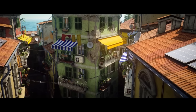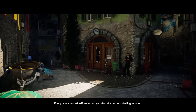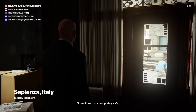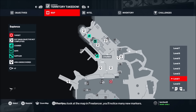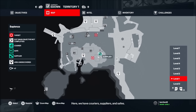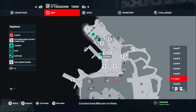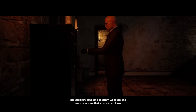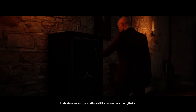Welcome to Sapienza. Every time you start in Freelancer, you start at a random starting location — sometimes that's completely safe, and other times, just like now, deep in hostile territory. When you look at the map in Freelancer, you'll notice many new markers: couriers, suppliers and safes. Couriers have mercers on them, suppliers have cool new weapons and freelancer tools to purchase, and safes can also be worth a visit if you can crack them.